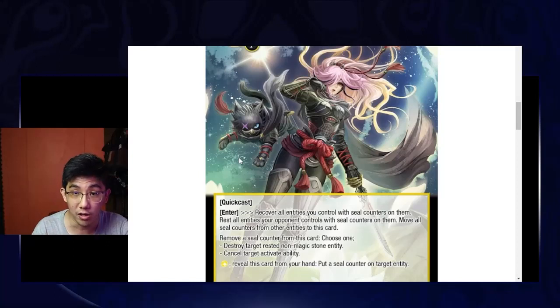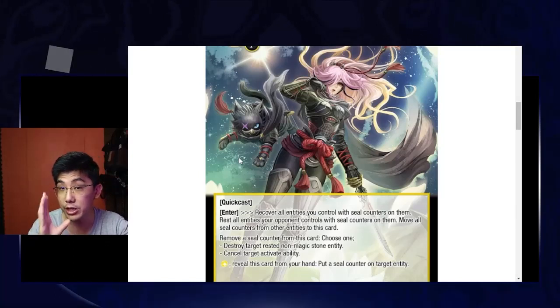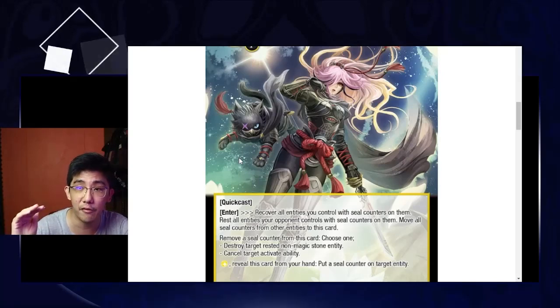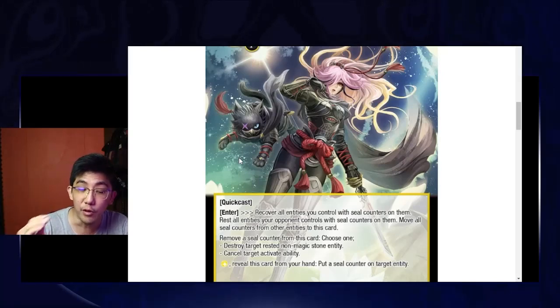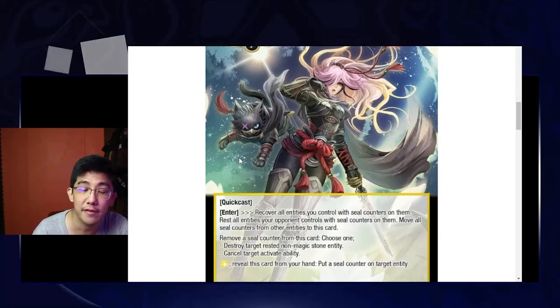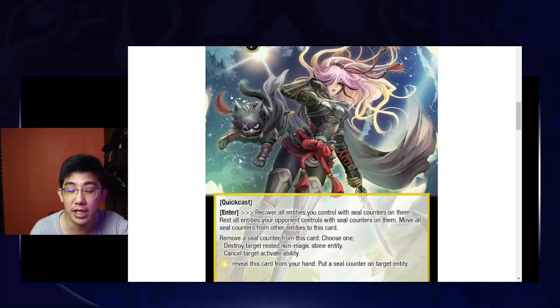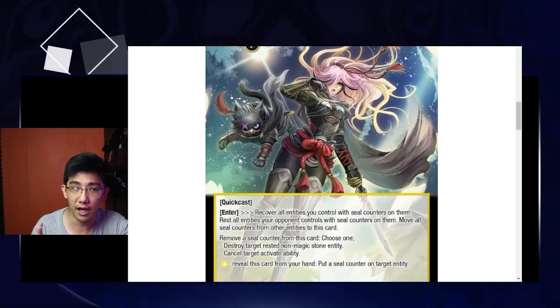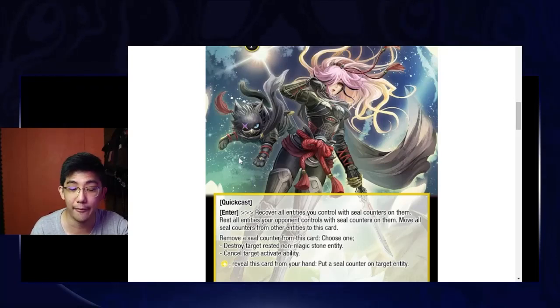That's not all. You can also tap your opponent's stones, which is great. But Haide herself has a very powerful on-field effect: remove a seal counter from this card and choose one of two effects — destroy target rested non-magic stone entity, which is great, or cancel target activated ability, which is crazy. Effectively this is like a one-cost effect: pay one light to destroy a rested target, or cancel a target activated ability.